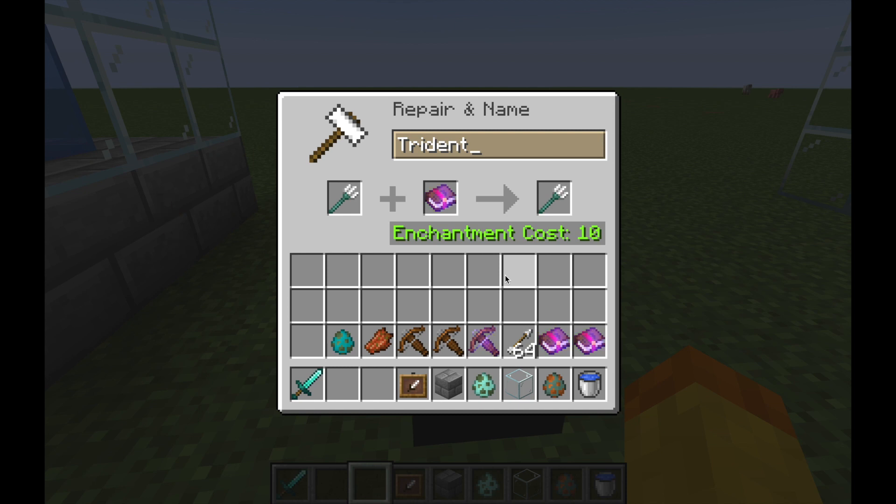The impaling enchantment increases damage to aquatic mobs. A normal trident does about 9 damage, or four and a half hearts, and each level of impaling adds 2.5 damage, or one and a quarter hearts. The maximum level is 5, so you can get 12.5 extra damage to aquatic mobs. With an Impaling 5 trident you could deal 21.5 damage when hitting an aquatic mob.